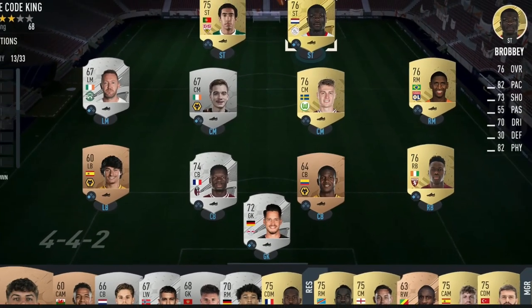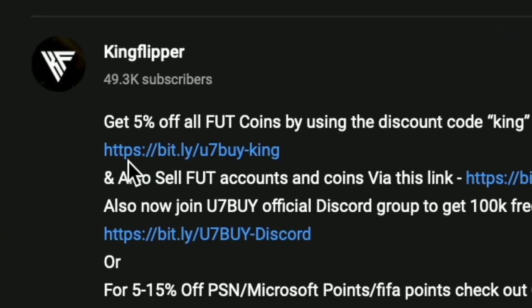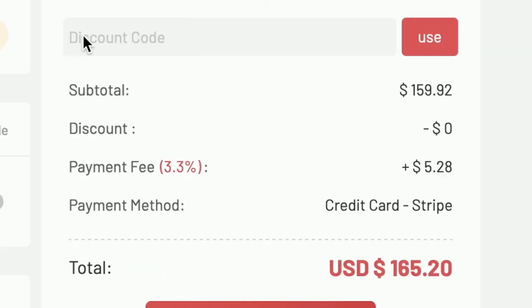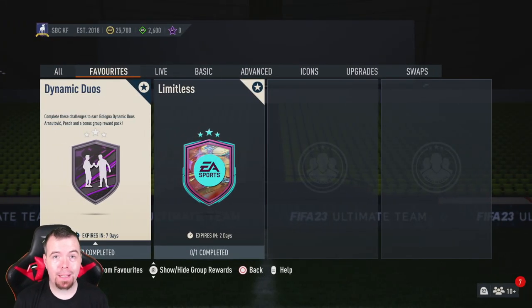You bored of having a starter team? Make it a beast team. Obviously get yourself to the link in the description below, get yourself to use seven buy, get yourself some cheap reliable coins, and don't forget to use King with a cheeky five percent off. Right, let's get into the video. Yo guys, what's going on, King Flipper here and welcome...